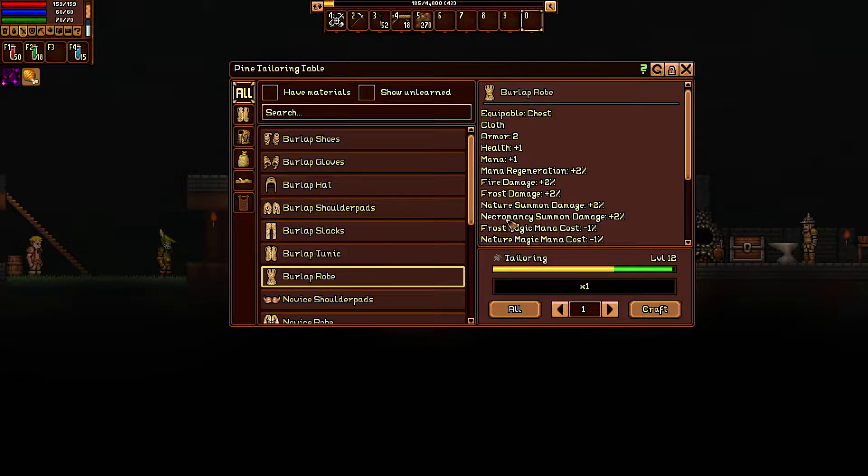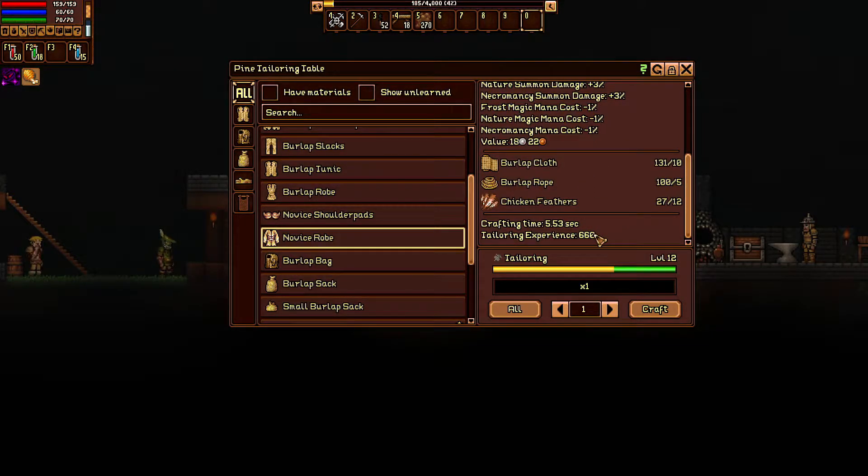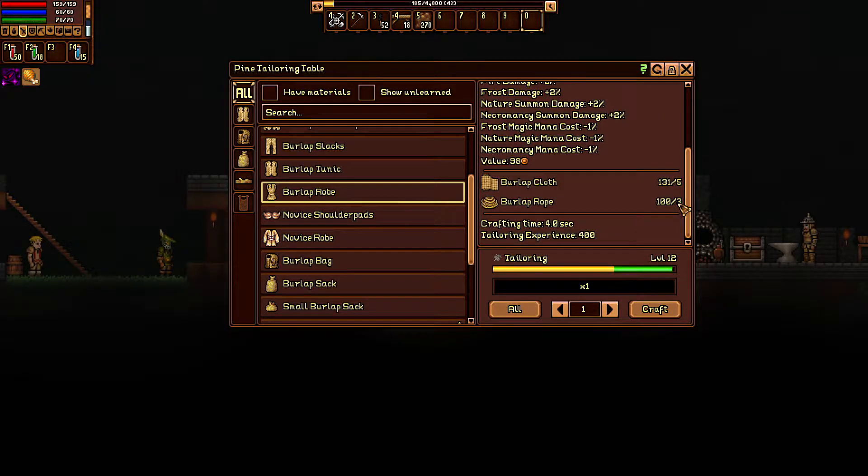Now let's craft a bunch of burlap robes. The reason I'm going with burlap robes is they're the most XP-efficient early game item. Each robe is going to take some time, but I actually like that crafting time is a real mechanic and stat in this game. The better you get at crafting, the faster it goes — it was 4 seconds per robe and now it's 3.73 seconds. I love that; it makes crafting potions worth it.